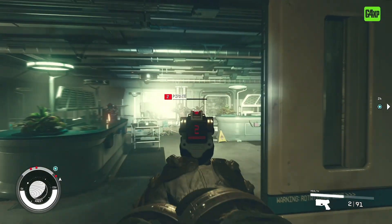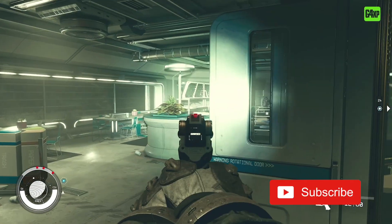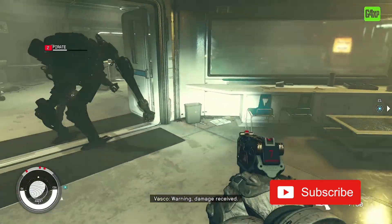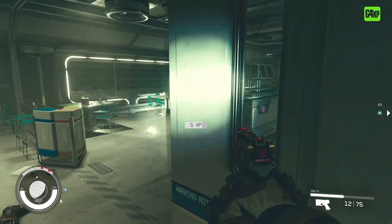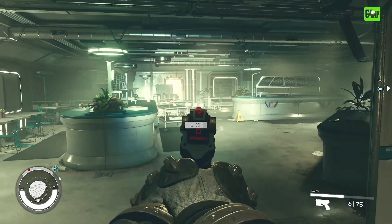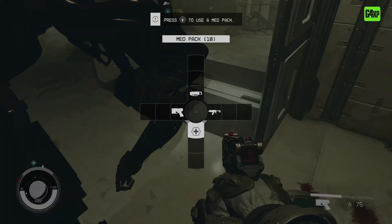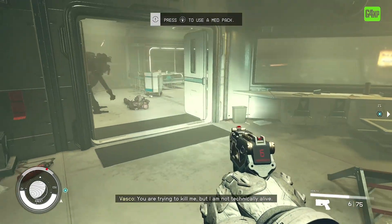Welcome back to the channel, my YouTube family, my Starfield Explorers. How are you doing today? A real quick and dirty one today. This game — for some reason, Bethesda thought it would be very funny to let you figure out how things work on your own. So today we're going to do a very quick episode for you new players and show you how to equip and swap between weapons. Let's do it.